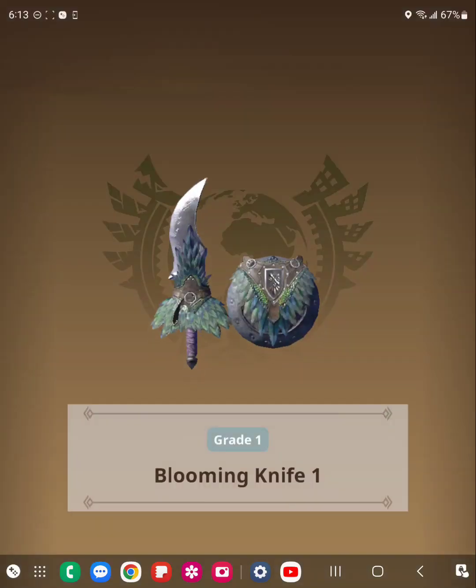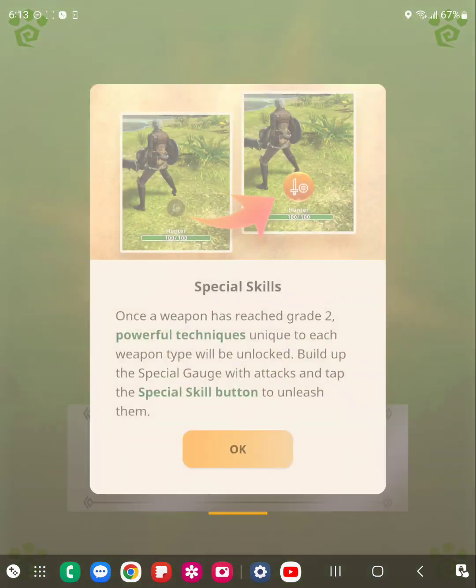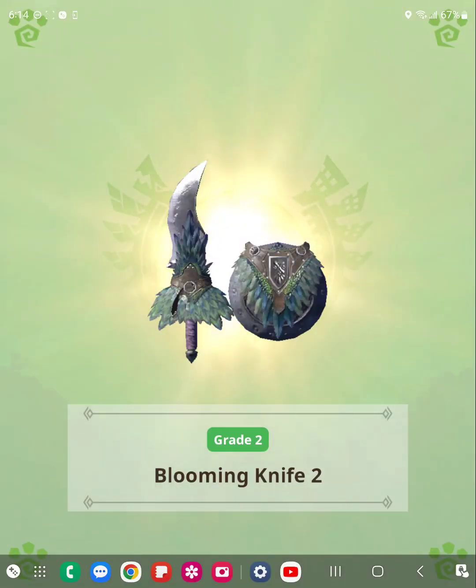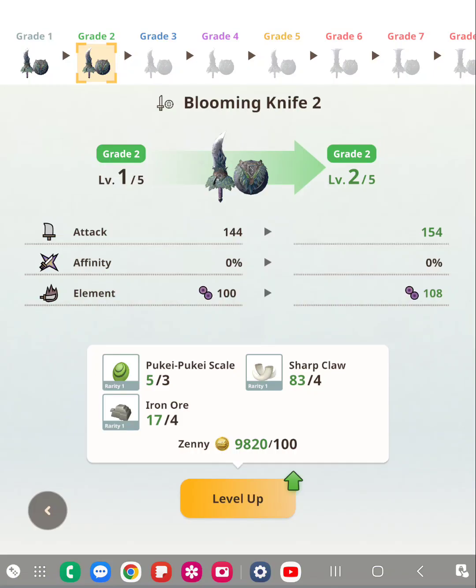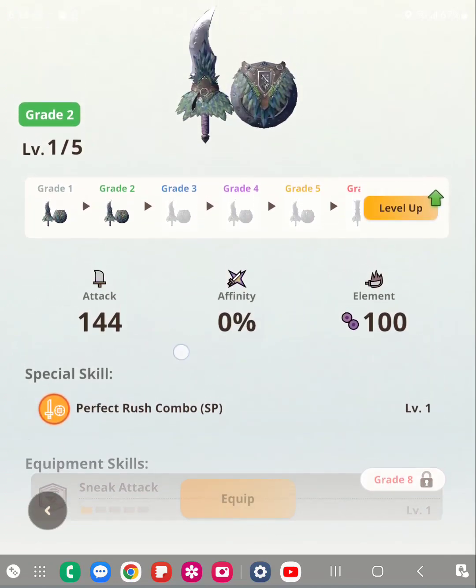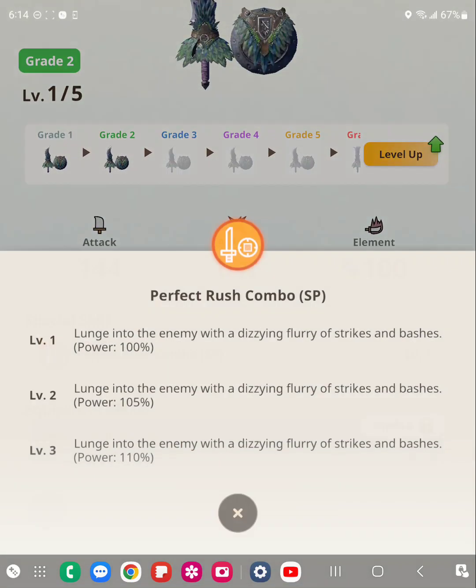I'm going to overgrade this one so you guys can see what it is. Now you guys can see we have an option for the special skill. And after that, we can upgrade it again to get grade 3, but we're not trying to do that at the moment. So now we have the special skill — awesome.